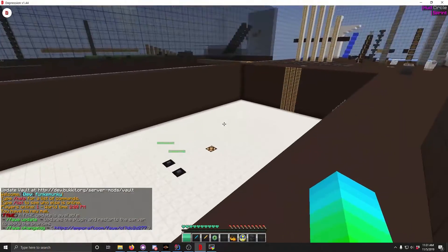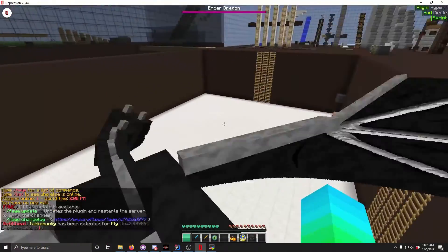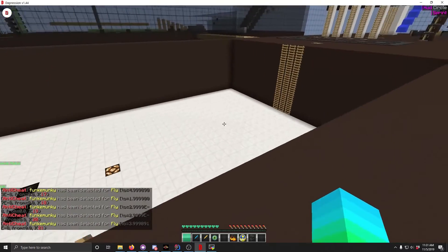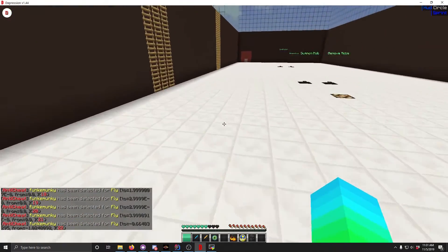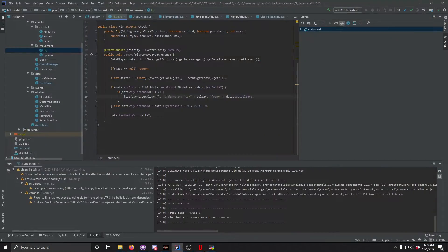Alright, we have the anti-cheat in here. We're going to go ahead and use a Hypixel fly, and then we flag for fly. As you can see we flag because our verbose was a little high, but that's okay. Then we're going to check for velocity quickly — System.currentTimeMillis() minus data.lastVelocityTaken is less than 250, because you only go into the air for a little bit.